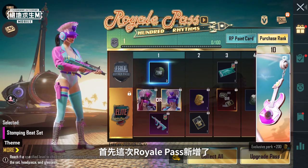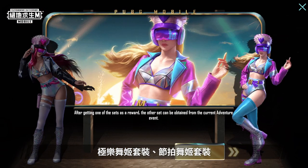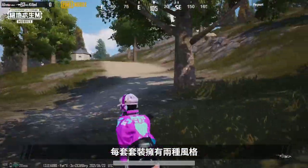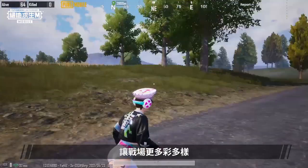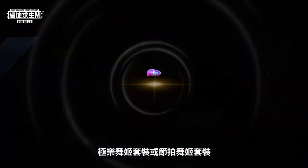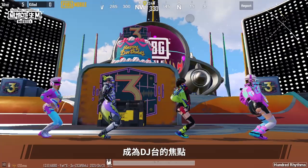The Royale Pass this time around includes color-changing sets: Heavenly Cadence Set, Stomping Beat Set, Electronica Heart Set, and Night Dancer Set. Each set comes in two styles, turning the battlegrounds into a more colorful and diverse arena. Purchase Royale Pass to receive the Heavenly Cadence Set or the Stomping Beat Set at Rank 1, to dance on the battlefield and become the star of the DJ station.